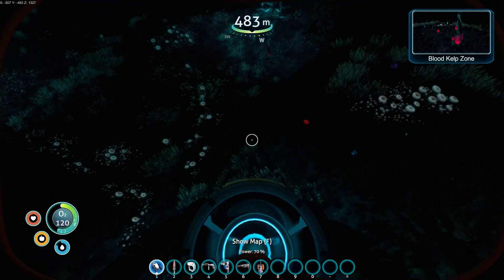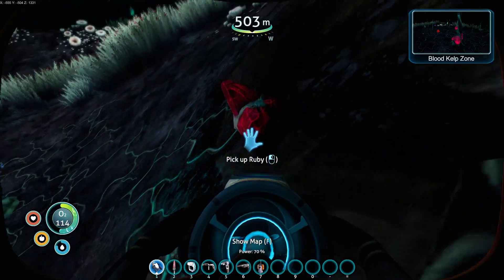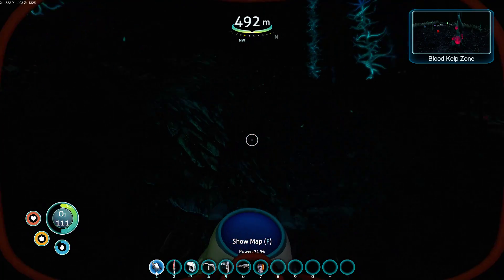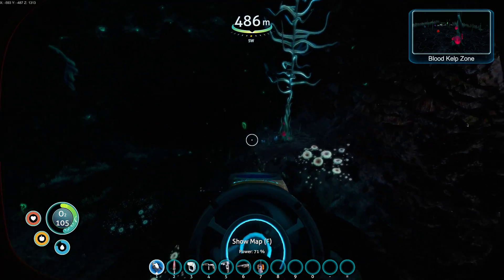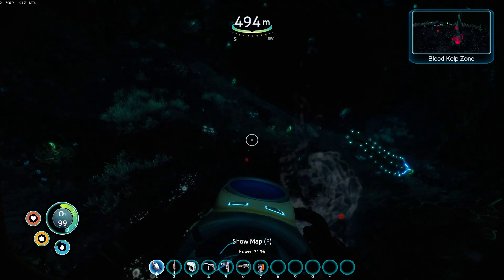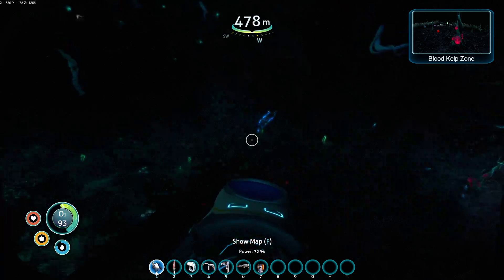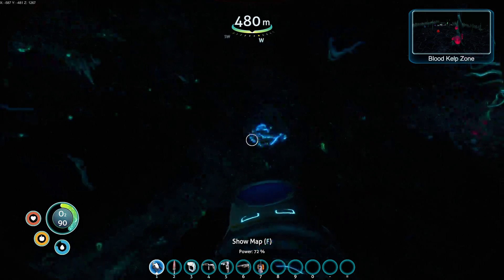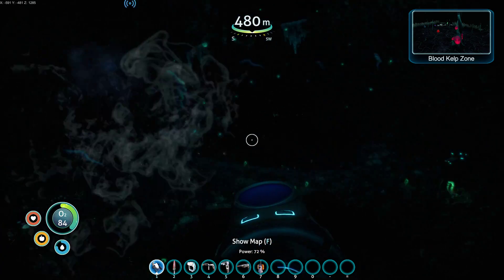I'm trolling around here looking for Uranonite, but also mostly these rubies. I need at least three rubies, but I also need as many rubies as I can find. That motherfucker just shooped into the law. You can find eggs for the ampules and the crab squid things.